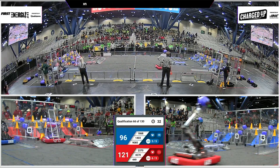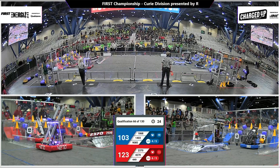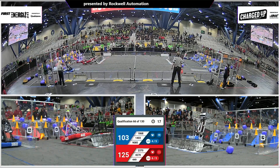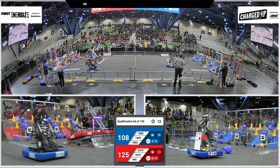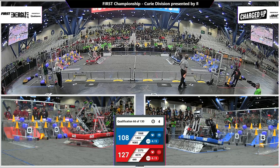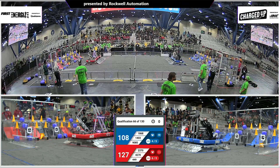Red Alliance with more than enough to be able to secure a ranking point with 30 seconds remaining. They're looking to maybe fill the grid. They're getting close. Blue Alliance now turning to get up into balance. Red Alliance is going to need all the robots docked and engaged to get that ranking point, and they will. And here's the Blue Alliance — they're going to get all the robots docked and engaged, and they will. So Blue Alliance got four out of five links that they need to be able to get the sustainability ranking point.